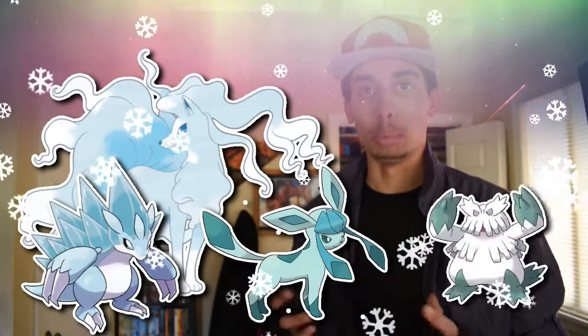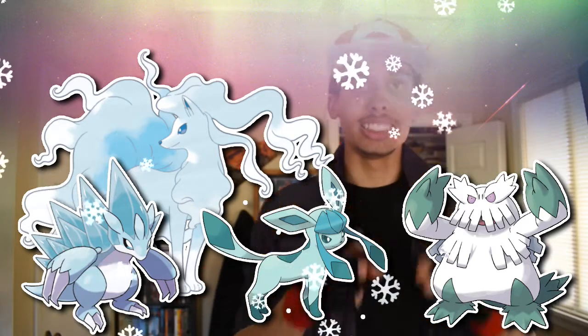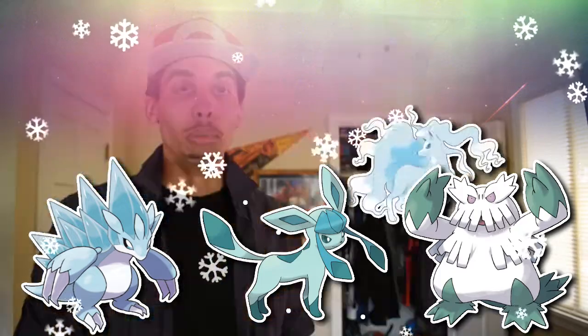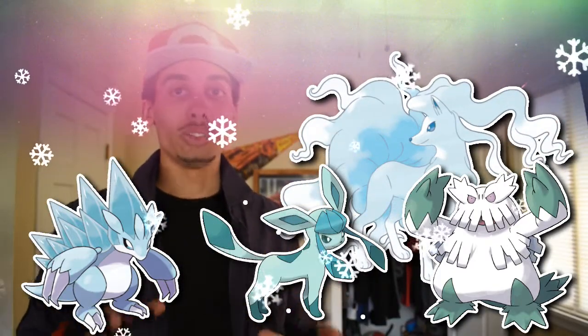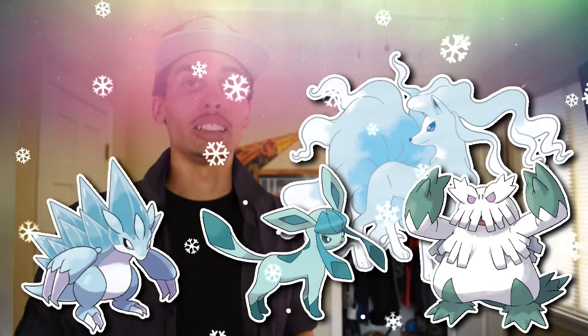The battle begins and Alolan Ninetales is able to call upon its ally Pokemon: Alolan Sandslash, Glaceon, and Abomasnow. These are definitely some pesky Ice type Pokemon you'll need to take down to beat this trial challenge. But of course you've made it this far — I'm sure you have a Fire type, and all of your Pokemon are more than well equipped to handle these Ice types.